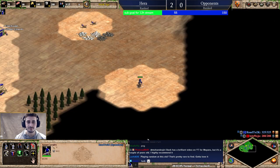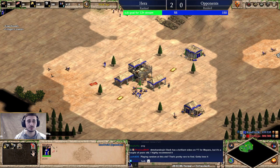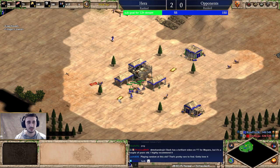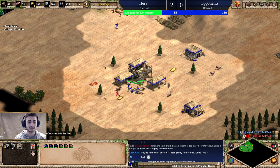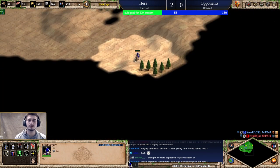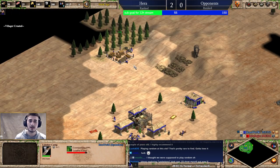I'm also going to talk about how to set up the next sheep. You're going to shift-queue the villagers so that when one sheep is done there's no walking around, no bumping — they just go right away to take the next sheep. I'm going to be trying to do that throughout dark age.